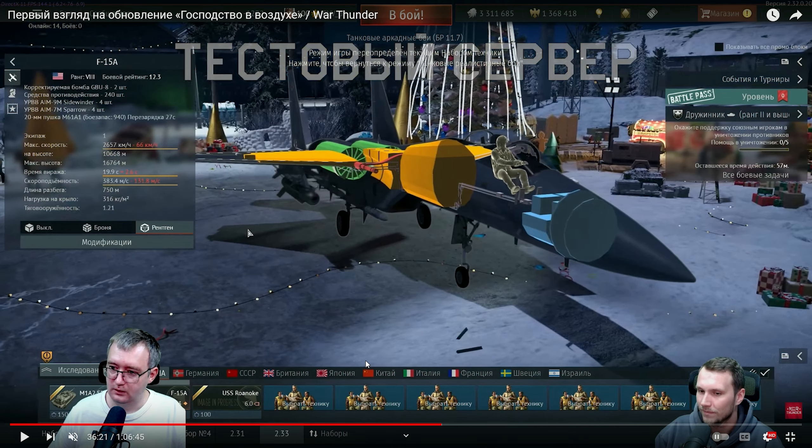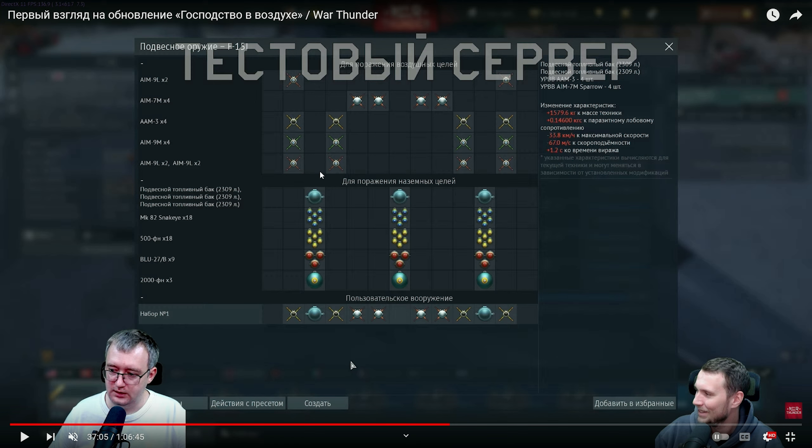We have the F-15s. They added three F-15s: the F-15A for America, the F-15J for Japan, and the F-15 Baz for Israel. The F-15A is a normal F-15A with the MSIP-2 package — it has countermeasures, a lot of them — and uses the AIM-7M and the AIM-9M. It's pretty much similar to the F-16 but better — more capable. The performance is amazing with a lot of power.